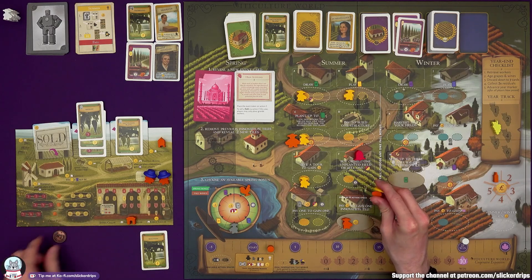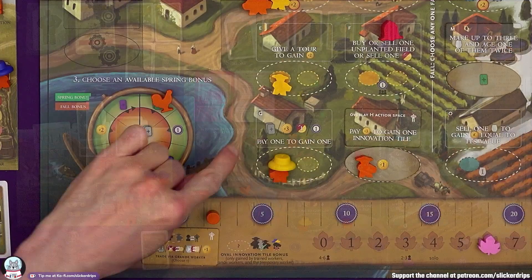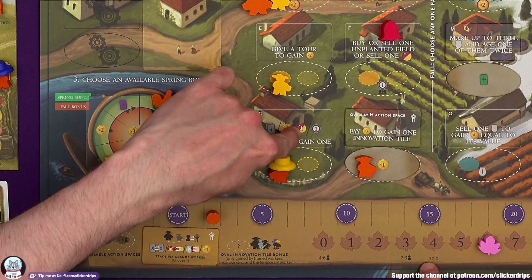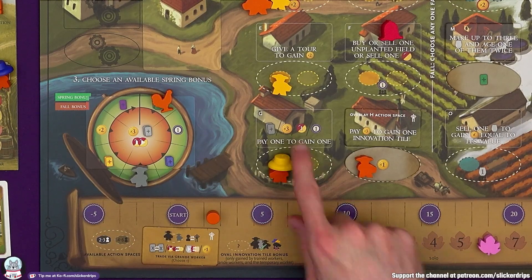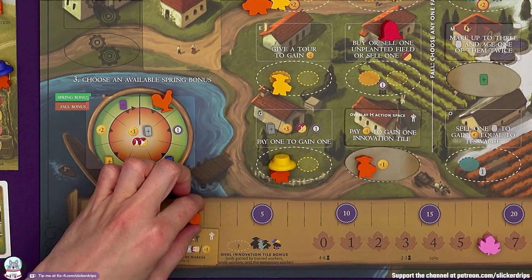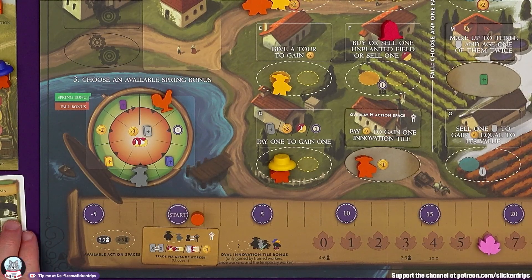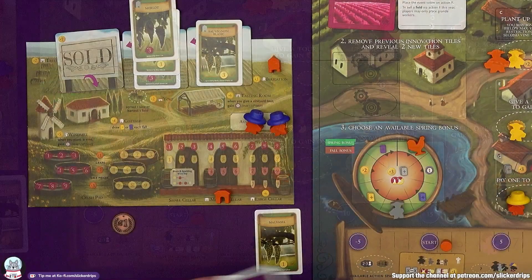I've got only one money, so not building a structure. I'll use the trade action — pay two cards, three money, a grape, or a point to gain one of those in return. I'm going to pay a point to draw two cards. I want order cards and a winter visitor — hopefully something great. The visitor is a Craftsman: choose two from draw an order, upgrade your cellar at regular cost, or gain a point.